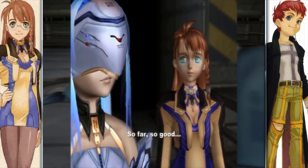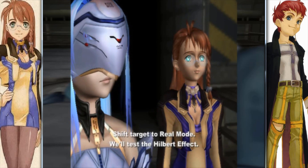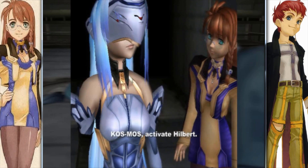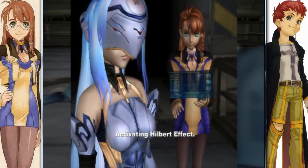So far, so good. Shift target to real mode. We'll test the Hilbert effect. Chief, you're supposed to follow the program. Cosmos, activate Hilbert. Roger. Activating Hilbert effect.